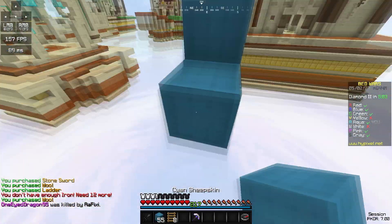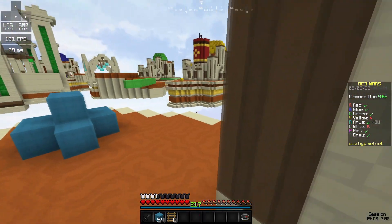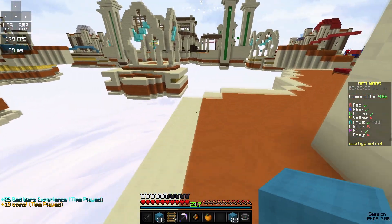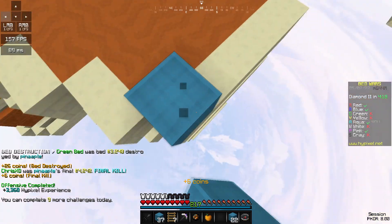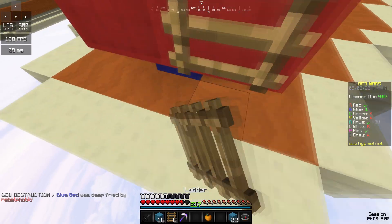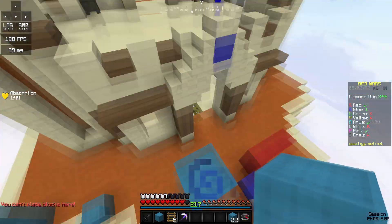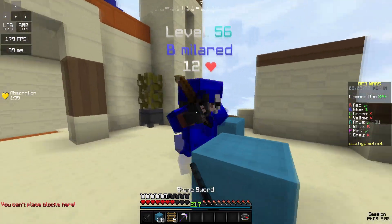Green seemed pretty good — they're rushing me right now. I'm probably gonna lose my bed unless they died or something. Let's go ahead and rush green now. I think green DC'd, so we'll just be able to get this bed in a free final and then go for red and blue. I'll bet I can make this fireball jump — yes! I'm just gonna run right past him. Oh wait, he died to blue — it's a free final! That was a sus hit.